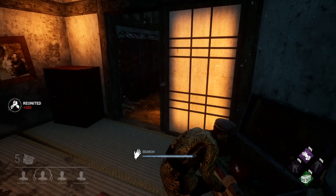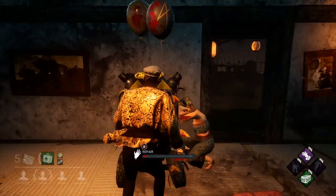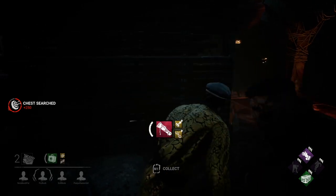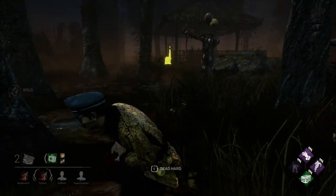In this first game, I show how getting add-ons can be significantly beneficial. With this medkit, I get two add-ons — both increase healing speed, and the wrap also adds eight charges on top of that. Then I'm able to pull a map for my teammate in the basement that has increased tracking range and the ability to track exit gates.